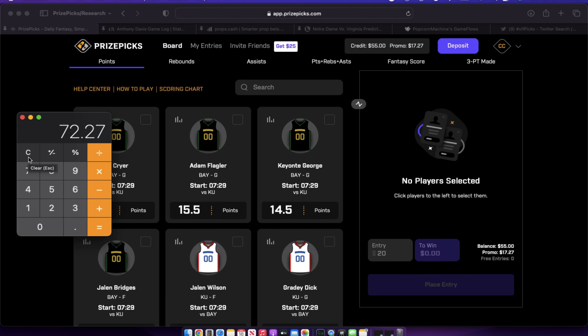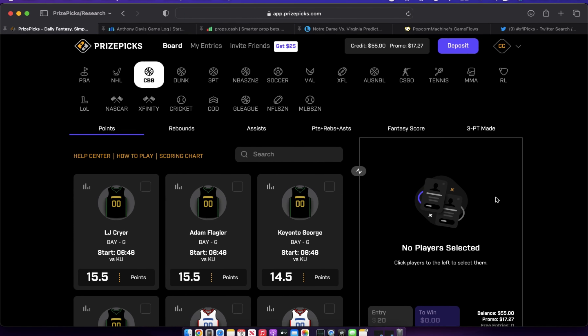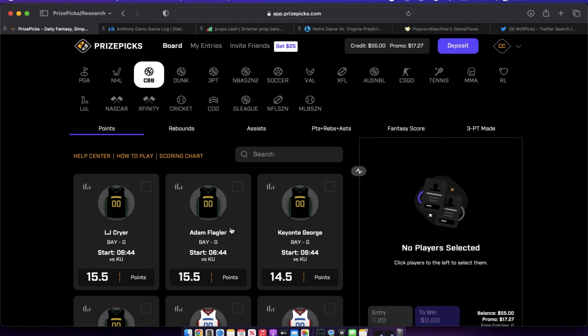Now that we've determined our bankroll, we need to figure out how much of it we want to play today. For this video, we're going to play with 20% of our bankroll. $72.27 times 20% is $14.45 — let's round that up to $15. That $15 is the amount of money we're going to play with today.